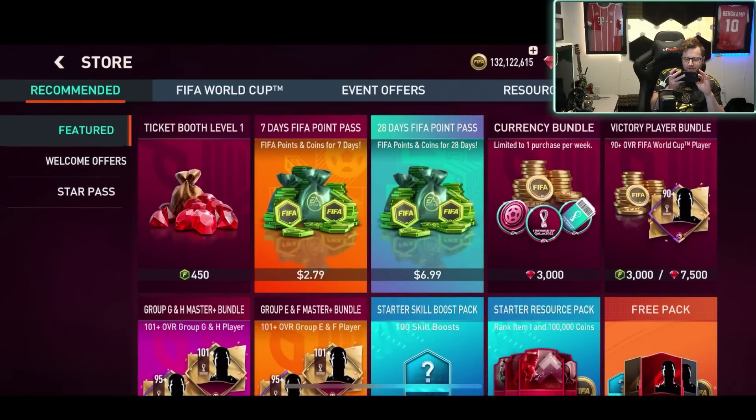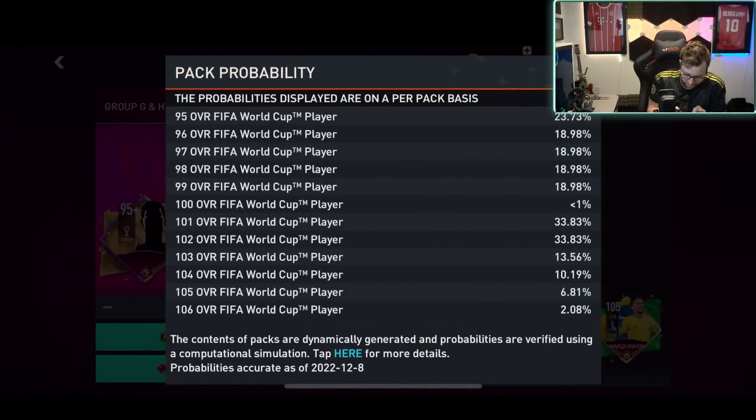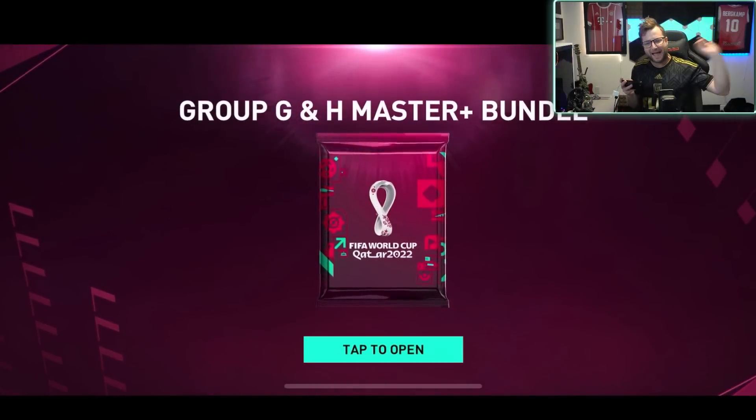I think I'm gonna do just Ronaldinho right now to see how he plays. We do have this one — technically a 2% chance of getting a 106 overall player. So almost non-existent, but I think we need to end it off with this one — the Master Bundle. Group G and H Master Plus Bundle. Let's see what we get — Portugal! Brazil! It is Brazil! Left wing!